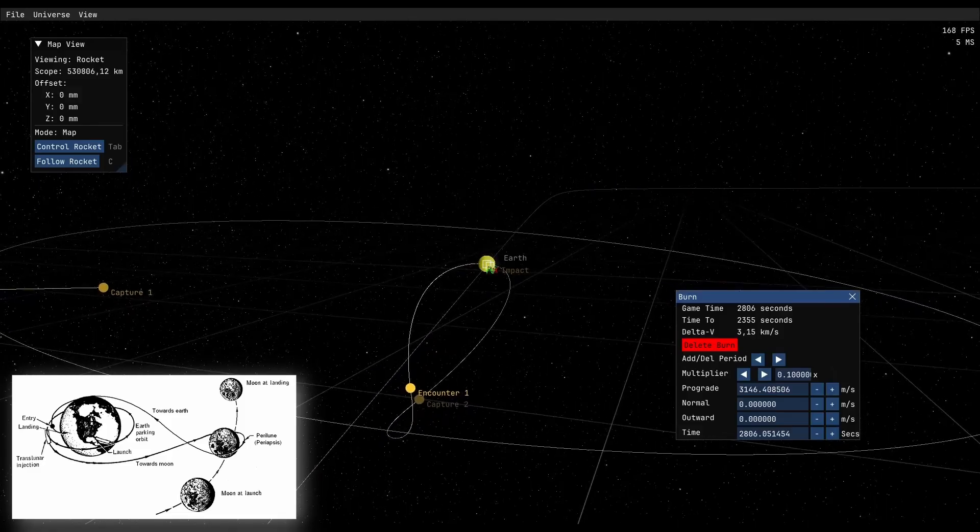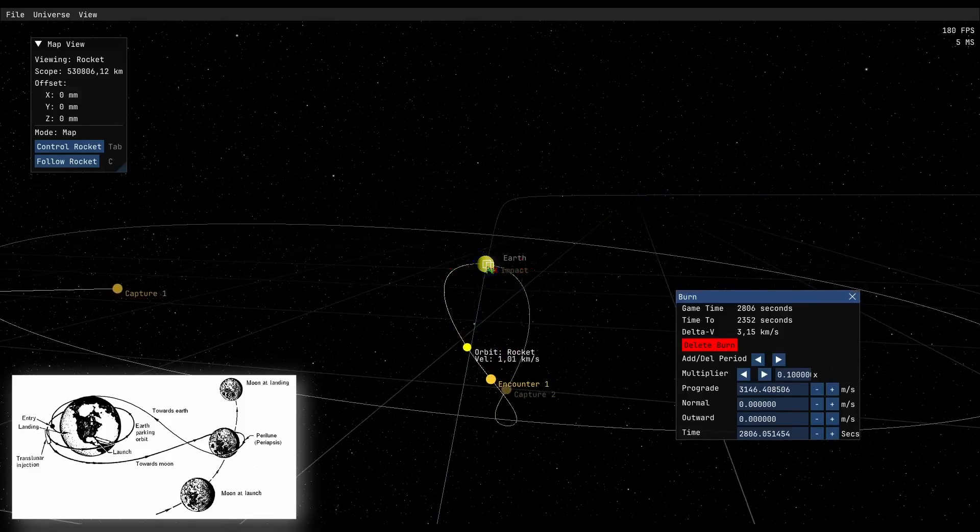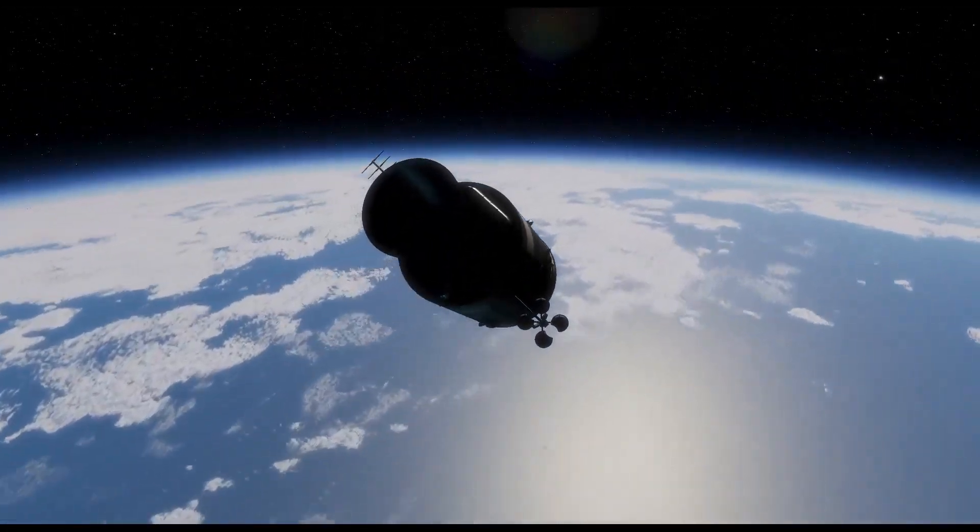We have a 2700 kilometer encounter. We will come in on this line, go in front of the moon, pass behind it, and the gravity will tuck us in. We will come back down to Earth on a nice landing trajectory — and this is what we're going to do now.